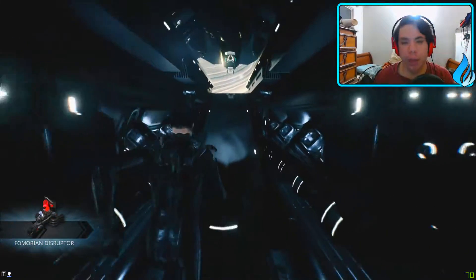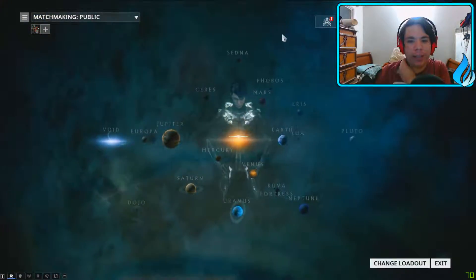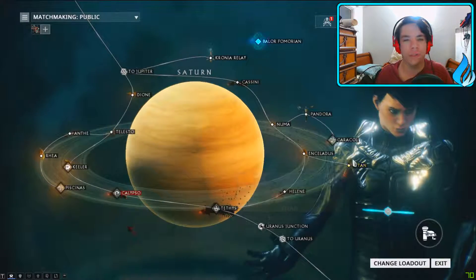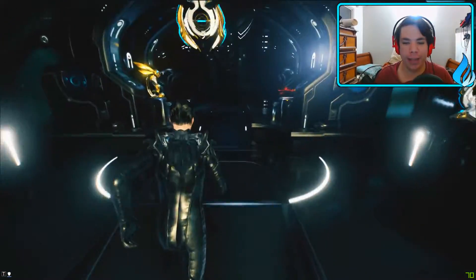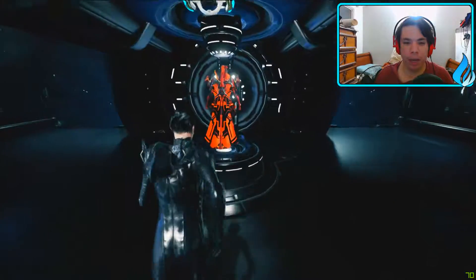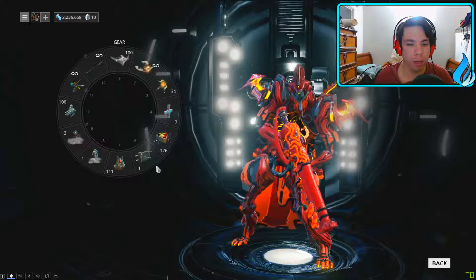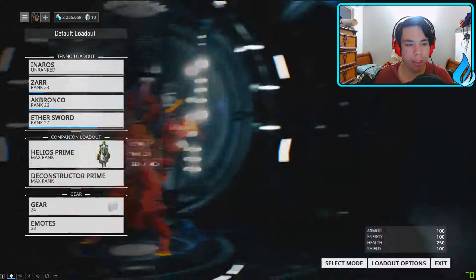To get those Femorian components, I didn't realize — maybe last time when we fought the Razorback Armada it was on a planet. This Balor Femorian is on Murk — on Saturn. Being on Saturn means we can go to survivals and defenses and stuff to get the items we need to build for it. So I'll go ahead and put these on.